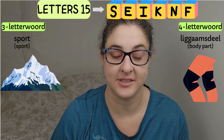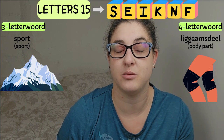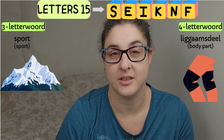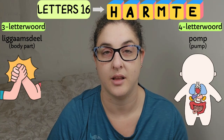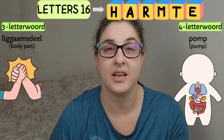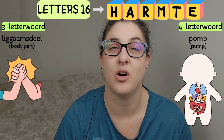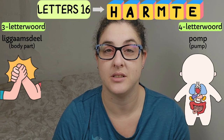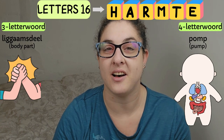Group fifteen. Three-letter word: 'Sport' — and you've got a picture of a mountain with snow on it. And then four-letter word: 'Lichaamsdeel' — body part — and then you've got a picture of a person with knee guards. Group sixteen. Three-letter word: 'Lichaamsdeel' — and then you've got a picture of two hands preparing to arm wrestle. And then four-letter word: 'Pomp' — and then you've got a picture of a person, and again it's the inside of the body.